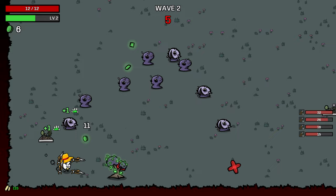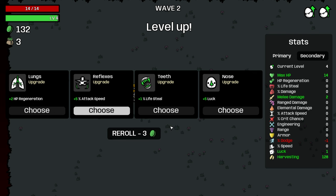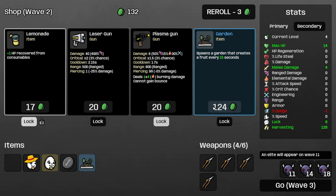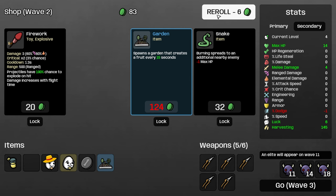This should be an obscenely easy run if everything pans out correctly. We'll take melee damage. We could actually take a garden now, but I don't think we're supposed to do that yet — I think we're supposed to get pruners. We actually need the pruners to drop.